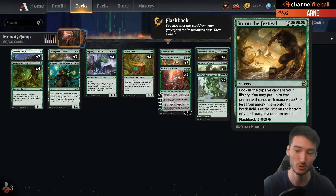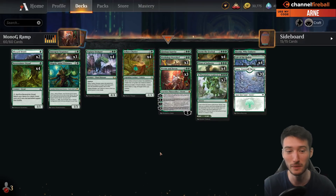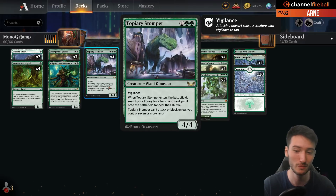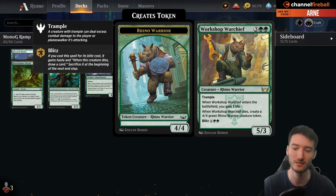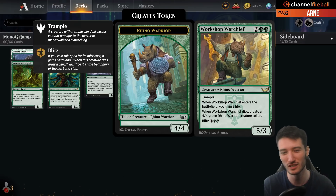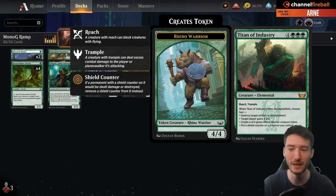We have cards like Storm the Festival to really outrun the opponent. A card I've missed with green-white ramp is Turntimber Symbiosis, which is pretty good with Titan of Industry. The big new additions from the new set: Topiary Stomper — I think that card is really, really good. It's a great ramp card that gives you a 4/4 in the late game with vigilance, which is huge right now with Wandering Emperor around. Of course you have Chariot, just an amazing card. The Workshop Warchief is a great stabilizing threat, especially against decks that don't play white.